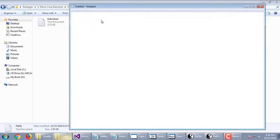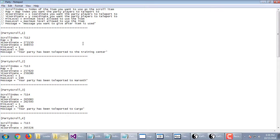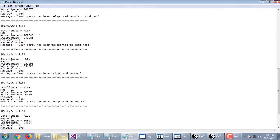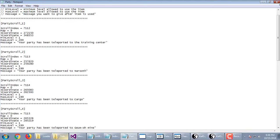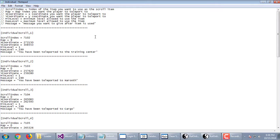Party scrolls work the same way. You have ten of them, and I'll show you those in the next video. So that's where they're at — you do the editing in here.